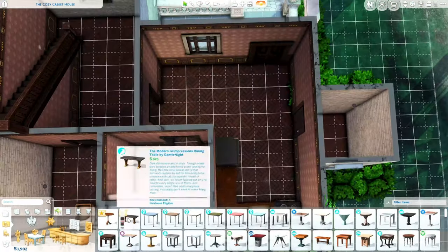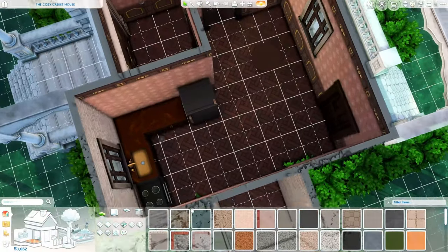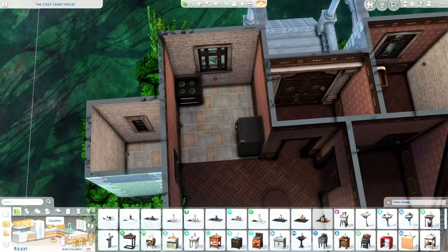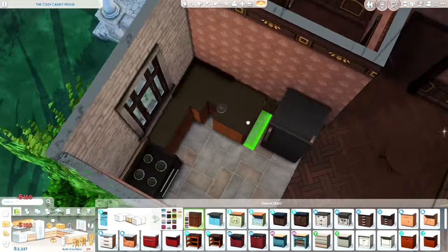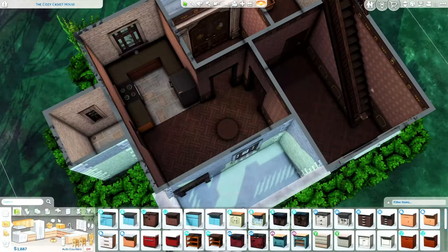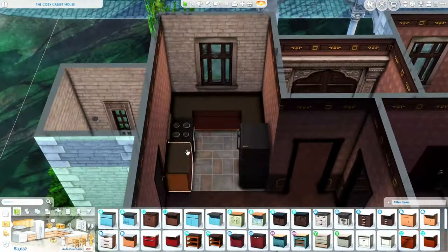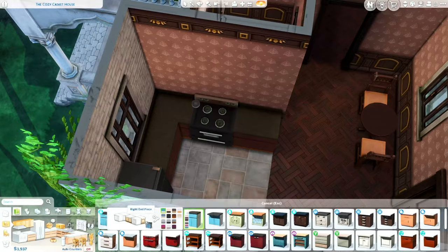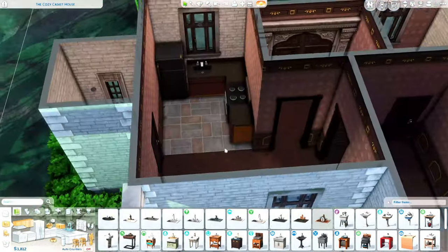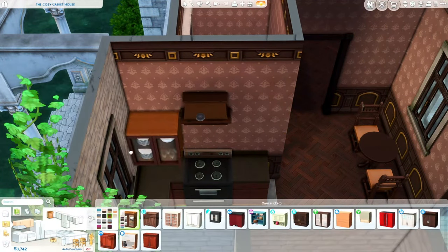That is always one of my favorite parts of playing The Sims — starting off with one or two Sims and doing like a starter home or rags-to-riches type challenge, building your Sim up with the career and the house and adding things and expanding as you go. This house is perfect for that. I was able to fit two bedrooms in here and one and a half bathrooms. The bathroom downstairs is just a half bath — it has a toilet and a sink, no mirror or anything. The one upstairs has a toilet, sink, and a bathtub.